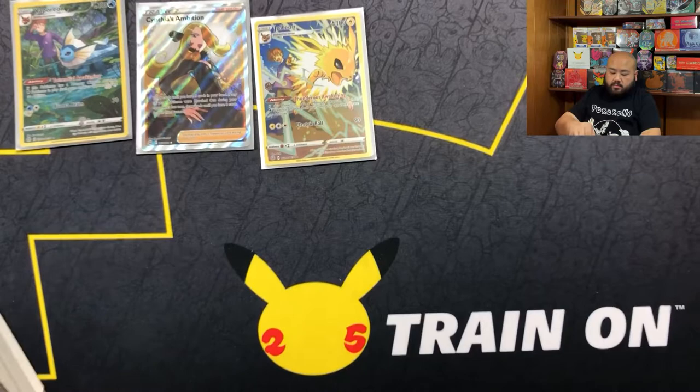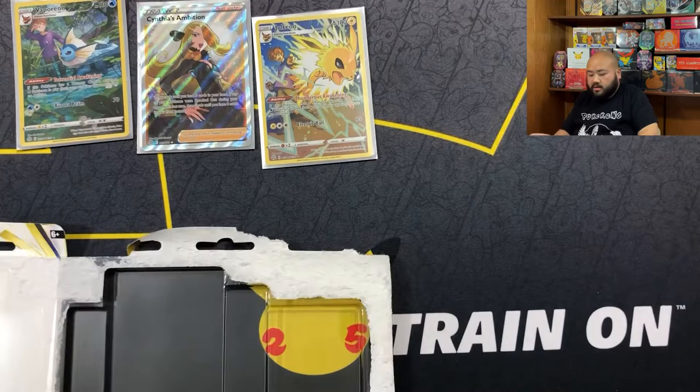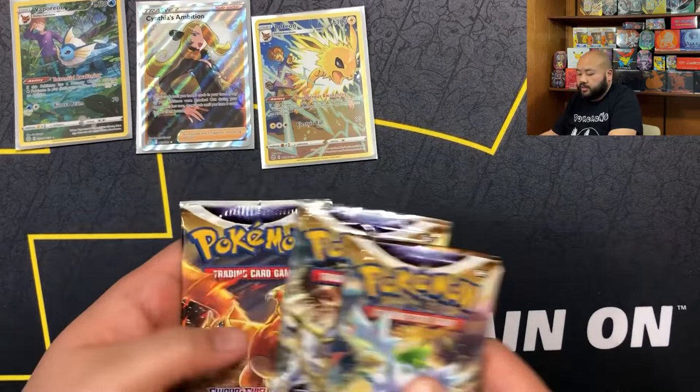Alright, let's go back to our next three-pack. We got our coin, our cold card, a Leafeon, and some commons - and we got a Shaman, an Arceus, and a Charizard. So we'll start with the Shaman pack.